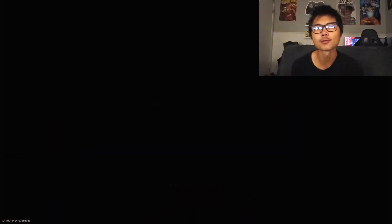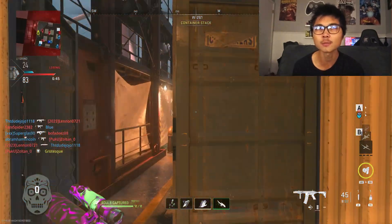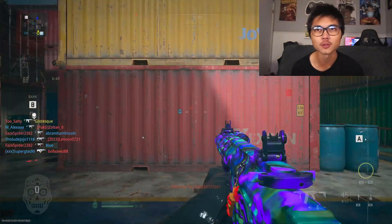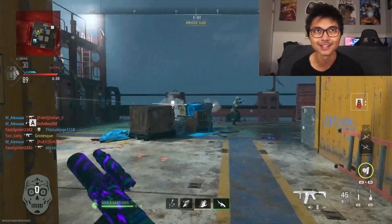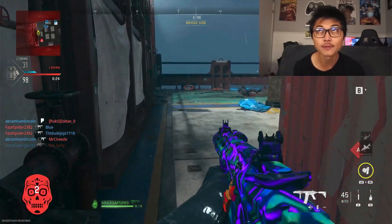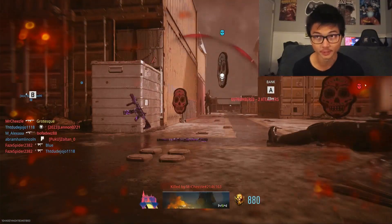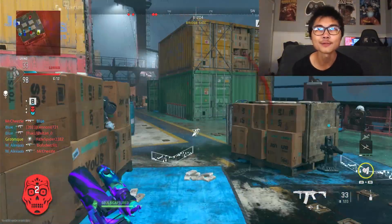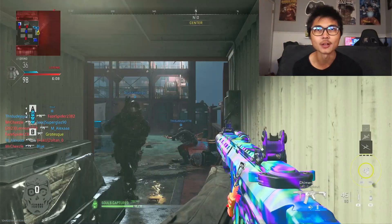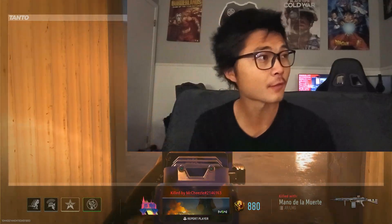There are a few odds and ends I'm missing - there are calling cards you can unlock by using gold on a weapon and getting around 100 to 200 kills with it, then equipping platinum and doing it again, then polyatomic and doing it again. But it's kind of unnecessary since it's only for a calling card I'd never use anyway, as it's tied to each specific weapon and I already have calling cards and emblems I use.